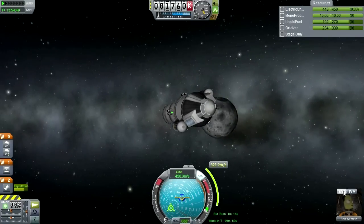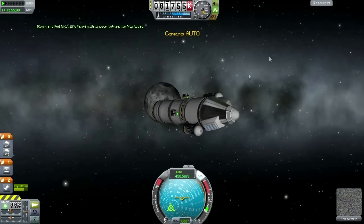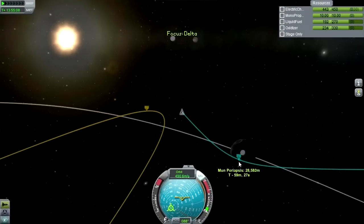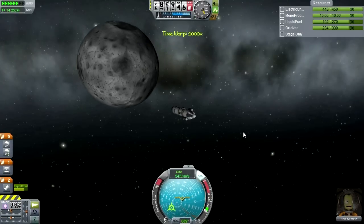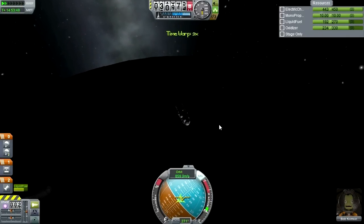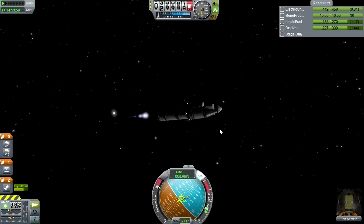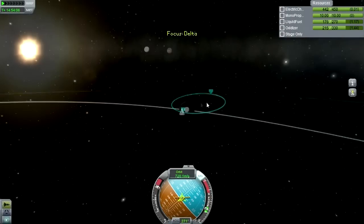Space high over the moon — worth 30. Let's keep this. And while we're high over the moon, Bob, could you EVA please? EVA report — observations recorded, worth 24 science. We are going to lose our maneuver node, but it doesn't matter because all I have to do is get to our periapsis of 28 kilometers and burn retrograde. Let's do this. Okay, that is close enough — let's burn retrograde. That is close enough — that's orbit, I think. Yes.